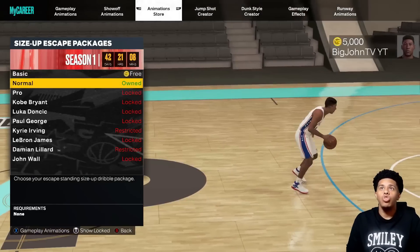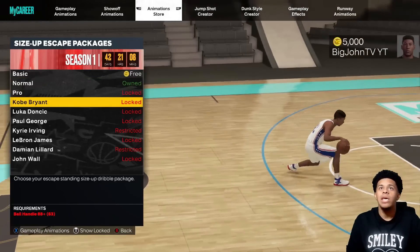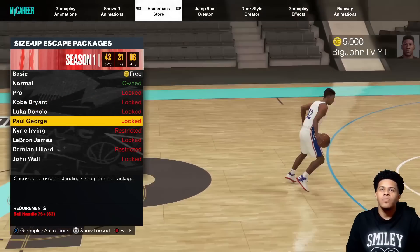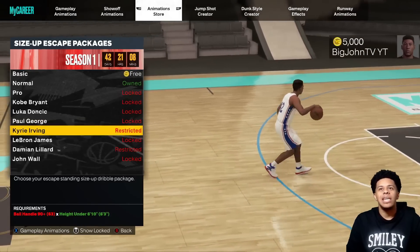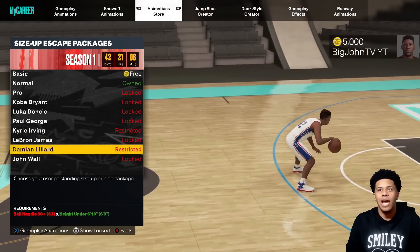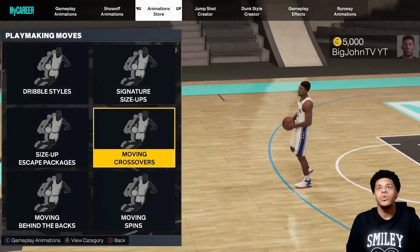Now size up escapes — I'll show every single one. We have basic, normal, pro cross at 75 plus. Kobe requires 88. Luka you need at least 70. Paul George at least 75. Kyrie at least 90 and under 6'10. LeBron at least 70 ball handling. Lillard 90 and under 6'10. John Wall 80 and under 6'10.